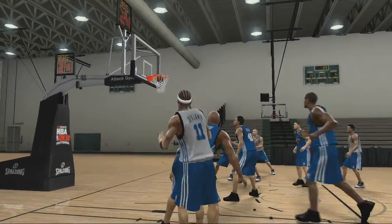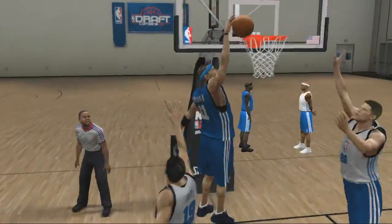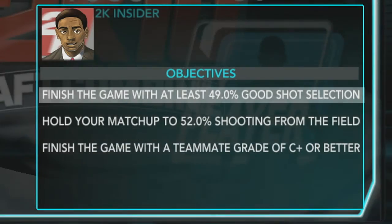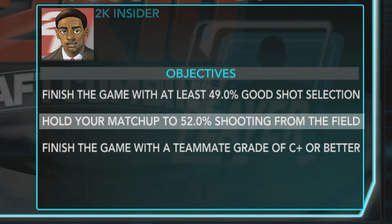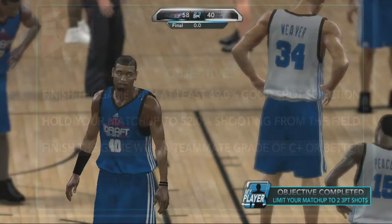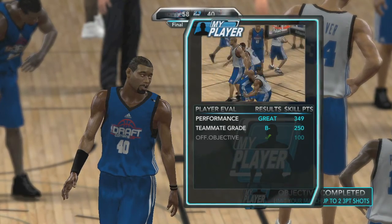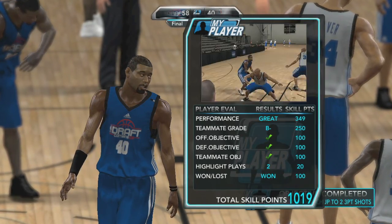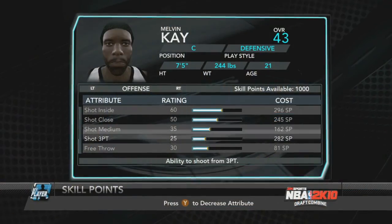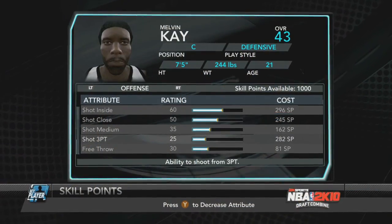These exhibition games have a variety of objectives to grow your player. During the game, you'll get three objectives to complete: an offensive objective, a defensive objective, and a teammate rating objective. At the end of each game, a full analysis will show your player's performance and how you can improve. Based on your completed objectives and performance, your player will get points that can be used to further your skills and attributes.